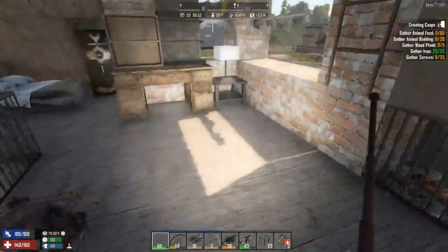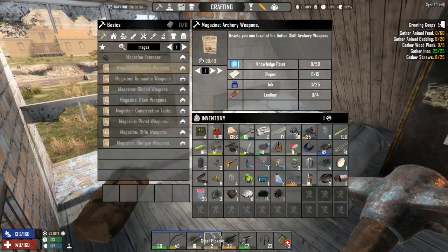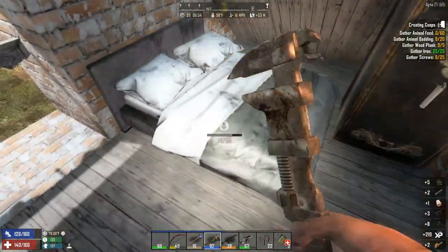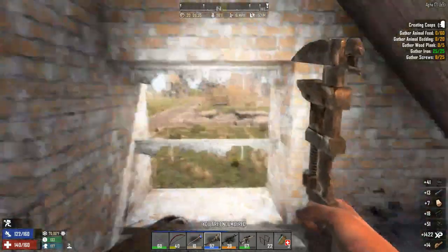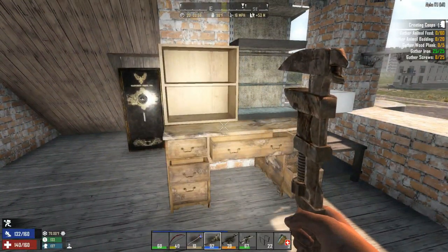You are ready. A bookshelf here - empty. Let's get the bed. Wrenching a bed, my friends, is better than almost killing a feral. We got more points by wrenching this bed than by killing that feral. Let me open up this safe - what's inside? That's a big question. Let's see... wow! And some bullets - not a lot, but okay.